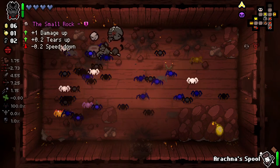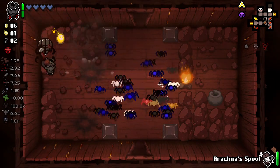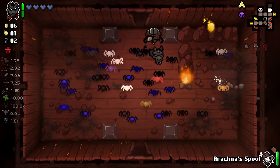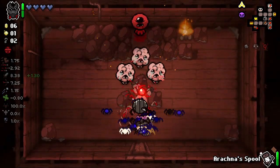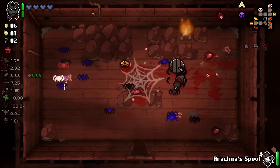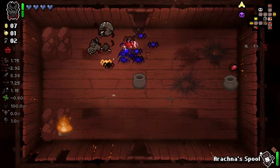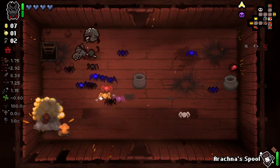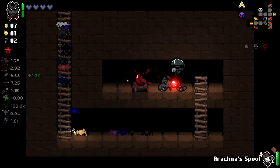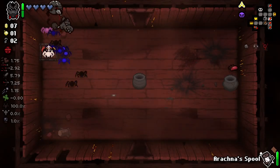We also get a small rock here — we're trying to blow up some rocks to get some crawl spaces, just because I feel like this is a floor where we could very easily do that. You can see one of the spiders is sparkly — like I said, they do have a variety of different effects. Unfortunately didn't quite get much going on in that room, and unfortunately no crawl space. We got the worst crawl space that exists — the one that's just a poop. Slightly annoying, but it is what it is.